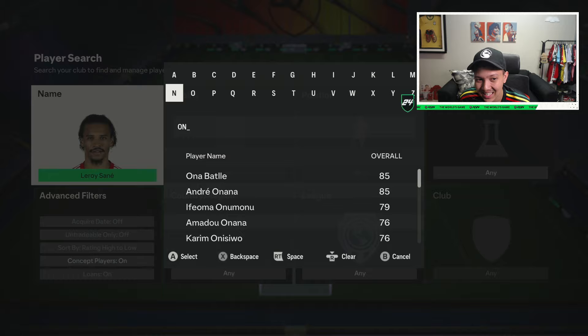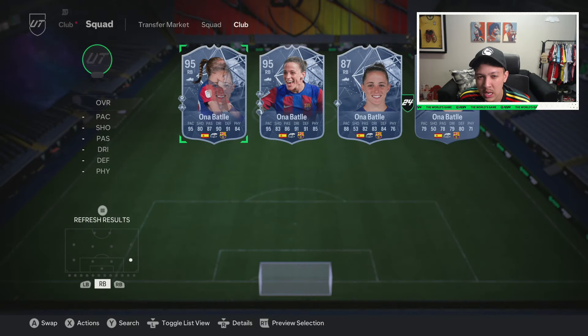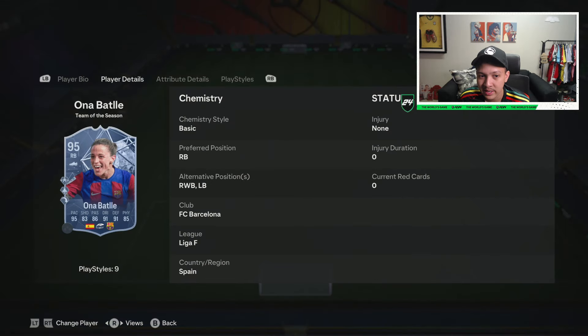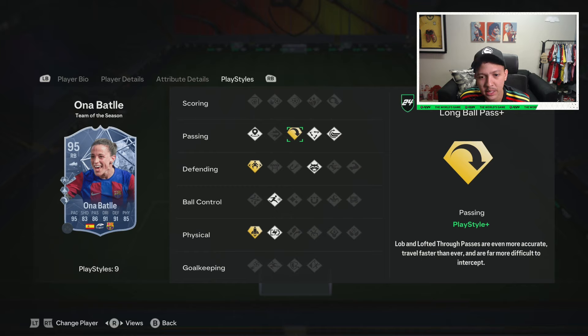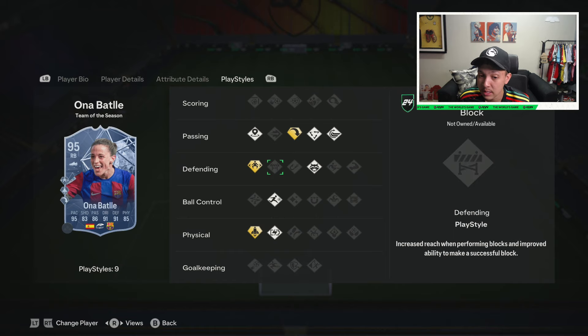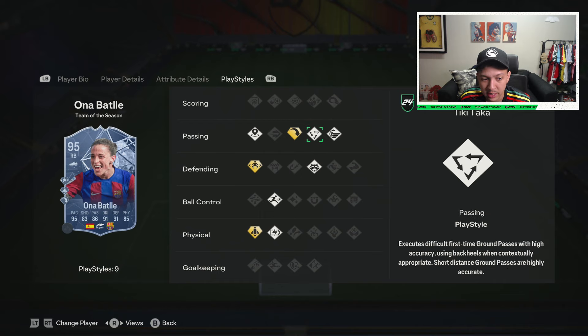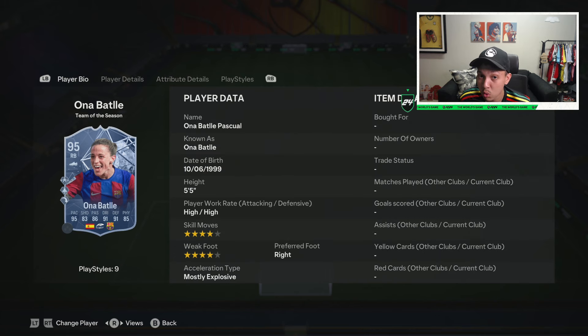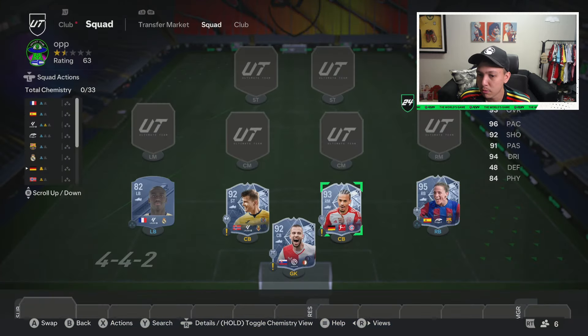The next one is On Ya Buddy — what a card. People will say their France Pong is better, or their Cuadrado is better, but trust me On Ya Buddy is one of the most relevant meta S-tier fullback cards right now. She had an amazing Team of the Year card, and now with three play style pluses included — Long Ball Pass, Jockey Plus, and Quick Step — that's exactly what you need in a fullback. Anticipate base play style too. Offensively very sound, five foot five, a quick smaller overlapping fullback.